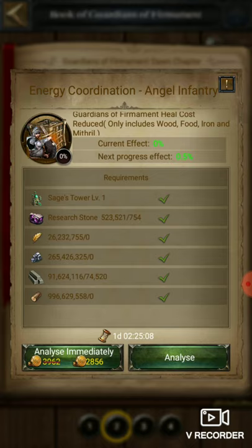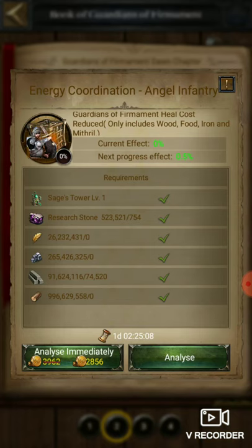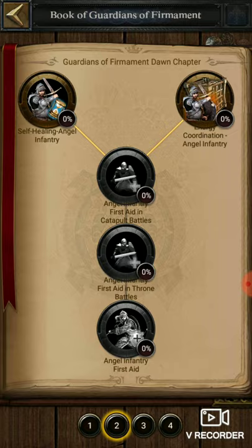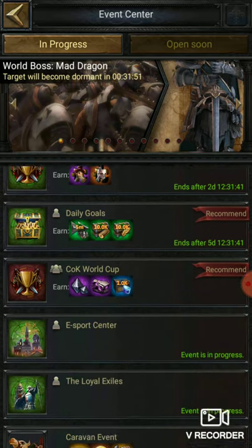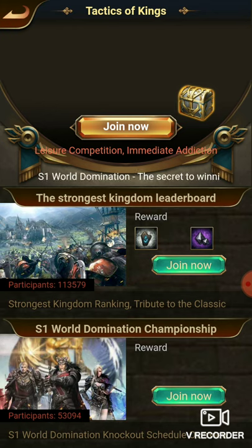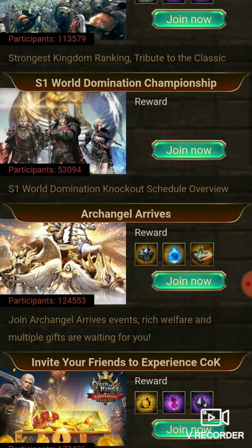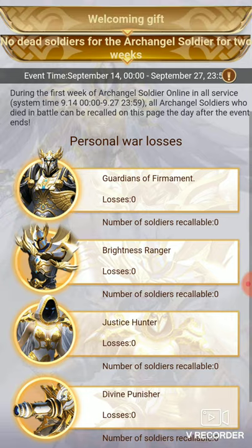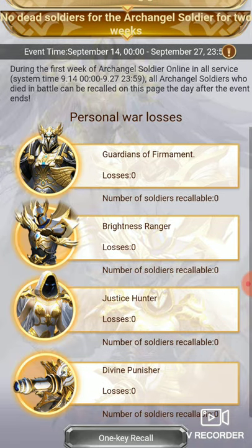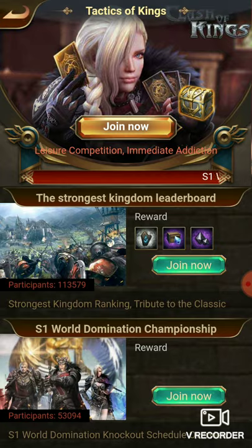You can see Guardian of Permanent heal cost reduced — I'm not sure what this does if we already have 100 percent decrease in consumption from different equipment. Maybe there are other things that can happen during battle. Even if you lose troops, you can get those back after seven days from the E-Sports Center. There is an option called Archangel Arrives from which you can get rewards and recall your dead soldiers. Probably on the 27th or 29th you will get all your troops back.